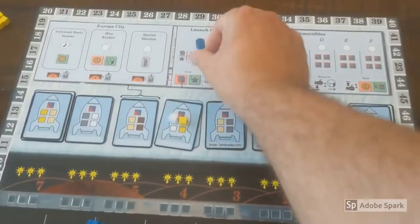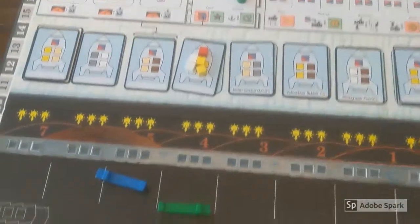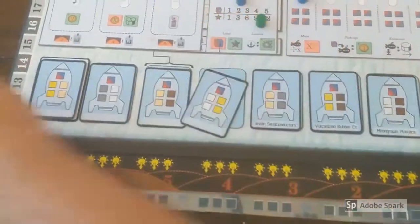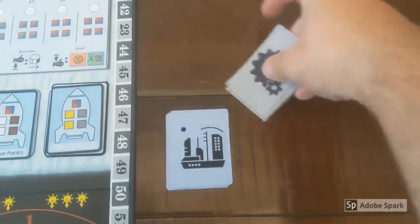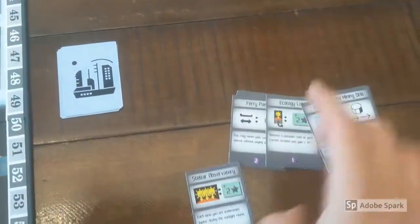If you complete a rocket by filling all five spots, you have launched that rocket. Return its resources to the pool and keep the card as a tiebreaker. You are now entitled to one card from the technology deck. Choose any card in the deck and add it to your tableau to provide an additional action or benefit for the rest of the game.